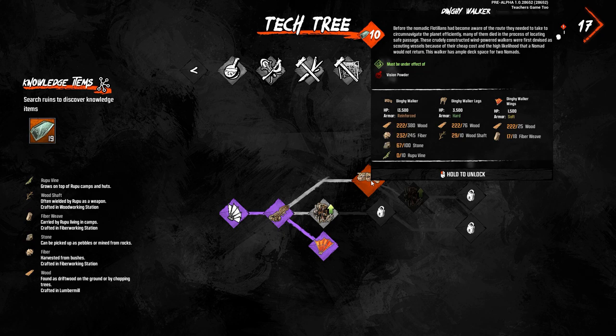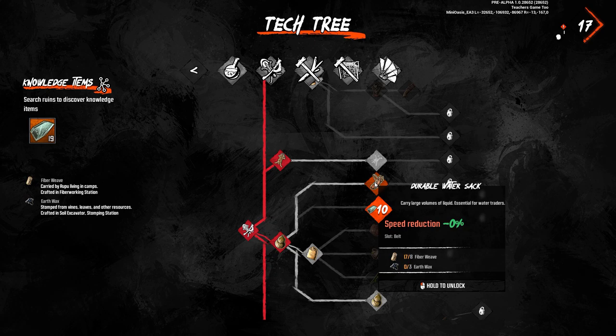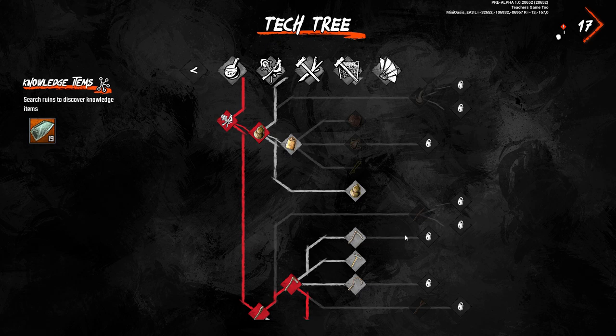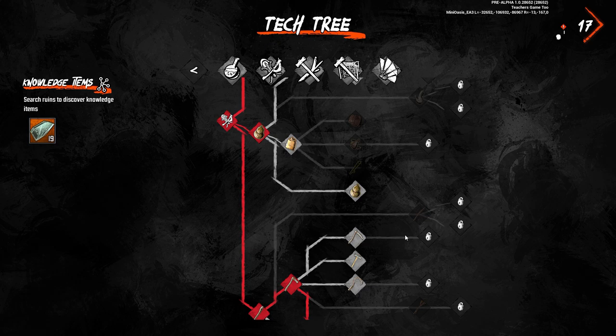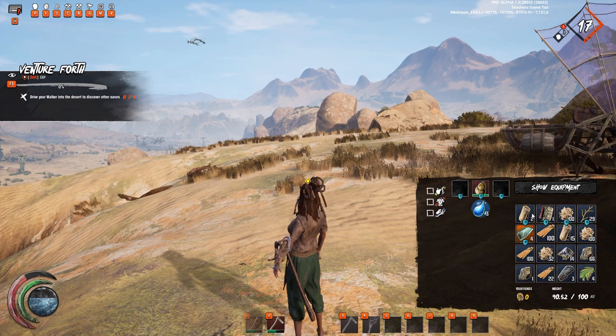Whoa — looks like this is a little bit different. You have to get Rupu vines in order to make this one. Let's check out the equipment here. Durable water sack, fast grappling hook — limited reach but increased speed. Improvised bottle instead of makeshift bottle. Simple pickaxe — that's what I want right there. And then I think I want this one designed to store lots of fiber.